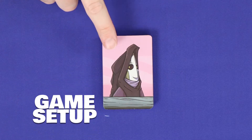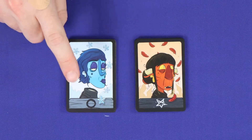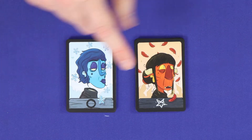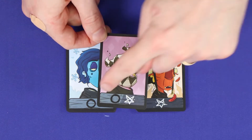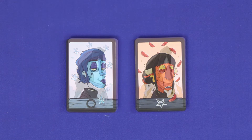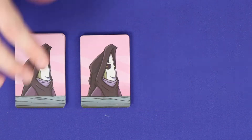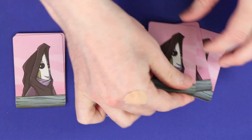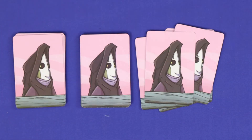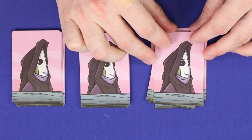To set up, separate the pile of Passengers into two stacks: twelve souls with the circle icon and twelve demons with the star. Set aside the Yester card which shows both, then shuffle each deck face down. Now create the faction pile by taking three soul cards and two demon cards if you're playing with five players, or four souls and three demons if you're playing with seven.